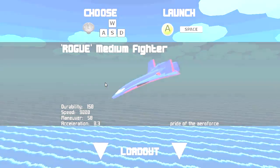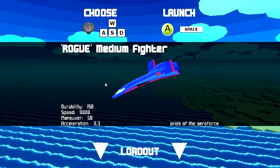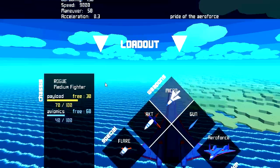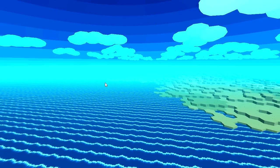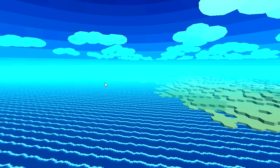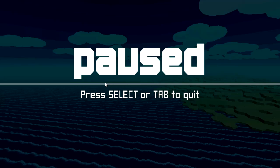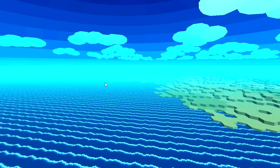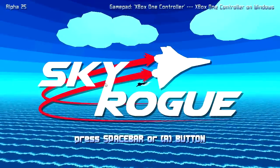I believe this is a procedurally generated section of the game. We have the Rogue Medium Fighter, which we were just using. It seems like that's the only available plane. The UI has disappeared altogether, which seems like a problem with the game. Let's back out of that — that seems like an issue for the developers to fix.